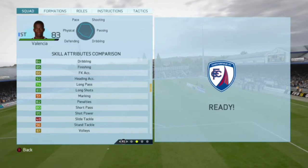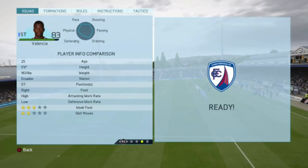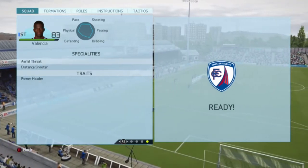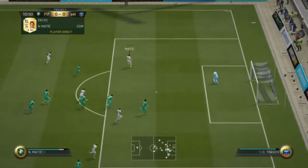This guy can only play at the striker spot. He's got high/low work rates and 3-star weak foot with 2-star skill moves. His specialties are aerial threat and distance shooter, and his trait is power header.